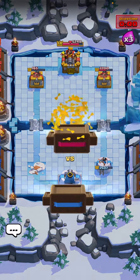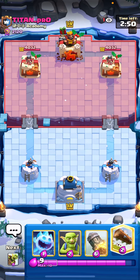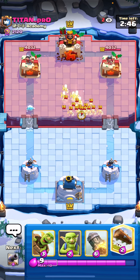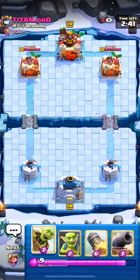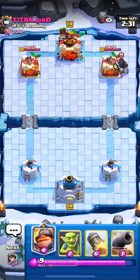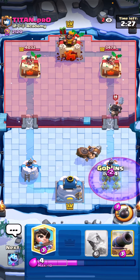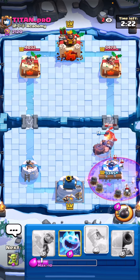Not an easy matchup but we definitely made it close — I was proud of that, especially going same lane. Next game here against titan_pro. I go for an Ice Spirit to see what's up — always a good solid starting play if you don't know what your opponent's playing. Log on top of the Skeleton Army, then Goblin Barrel knowing he didn't have Tornado. Usually if your opponent has Skeleton Army, chances are they don't have Tornado because they don't really pair well in the same deck.